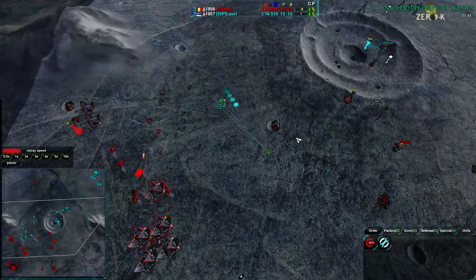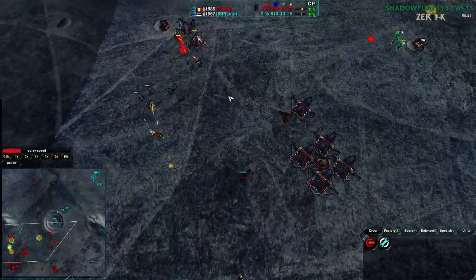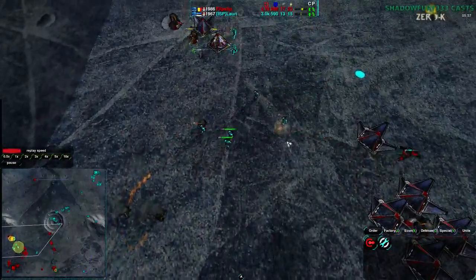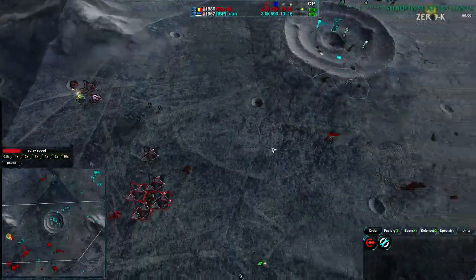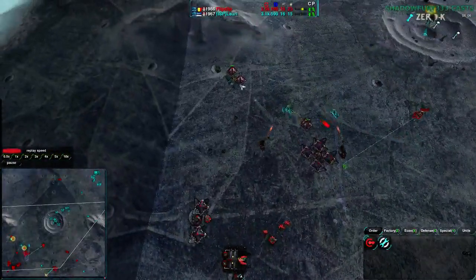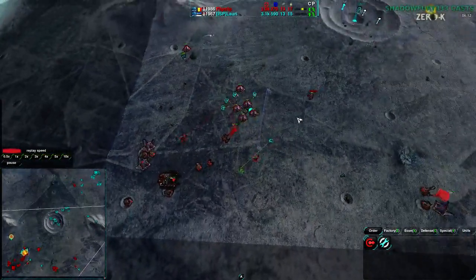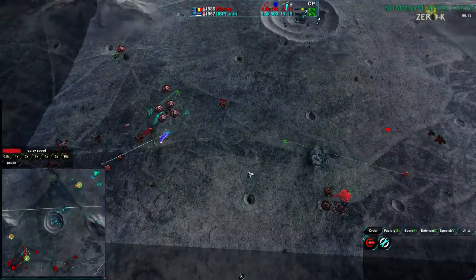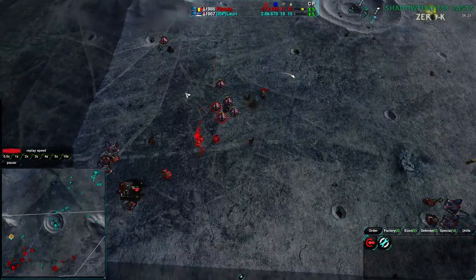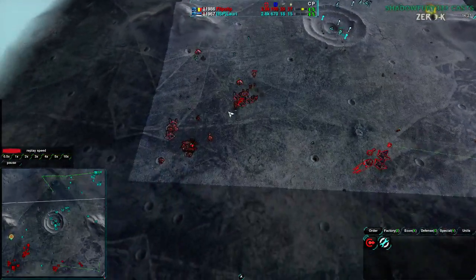Very nice split from Lowry here — sending two Glaives to get rid of a metal extractor while sending the rest to deal with Flipstep's army going around the side. The larger force is mainly a distraction; all the real damage is being done by small strike groups. These two Glaives have already killed a couple of metal extractors, and the two in the northwest killed a metal extractor and a lot of power plants. Very nice splitting of forces, though the glaive to the south needs a bit more attention.